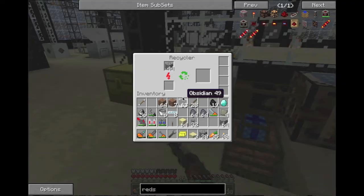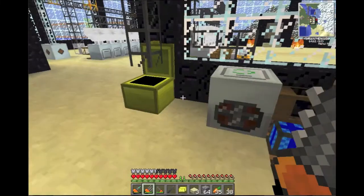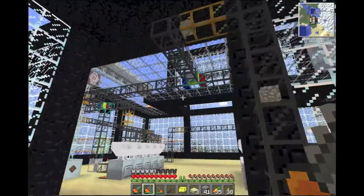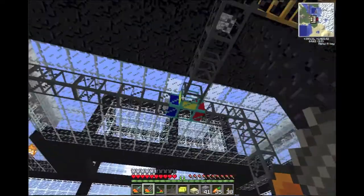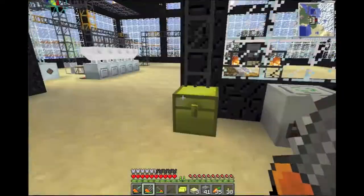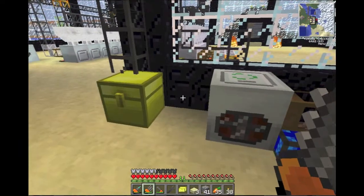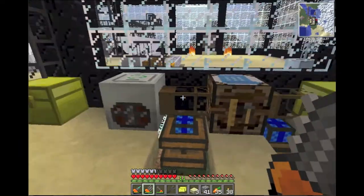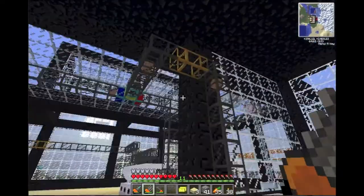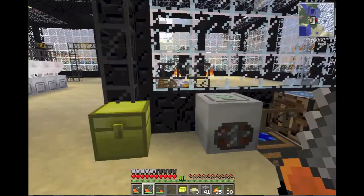So this is what you use the scrap to make — scrap boxes — and it's just gonna keep doing it. You could hook this up to like ten recyclers. Instead of just a chest here, you can have a line of recyclers and then wooden transport pipes on the backs of all of them, all hooked up to one auto crafting table. It's a lot faster and a lot more efficient, but this is how it works and then you get a scrap box.